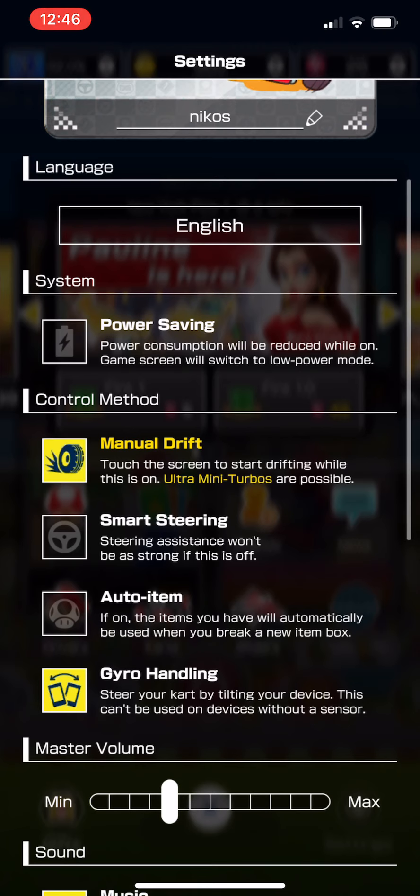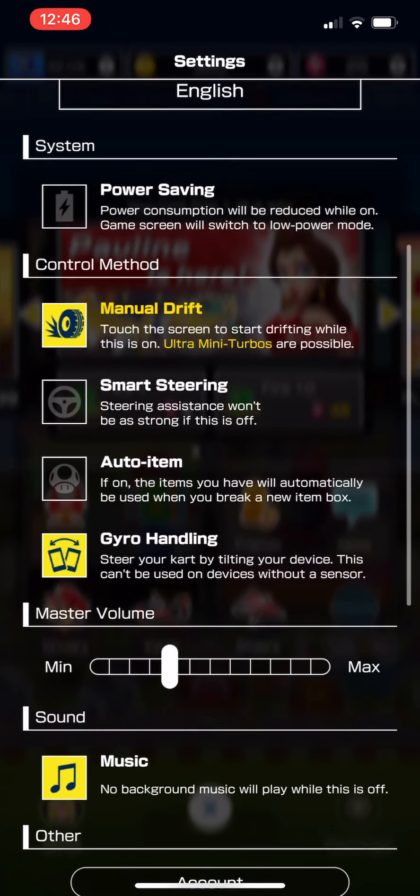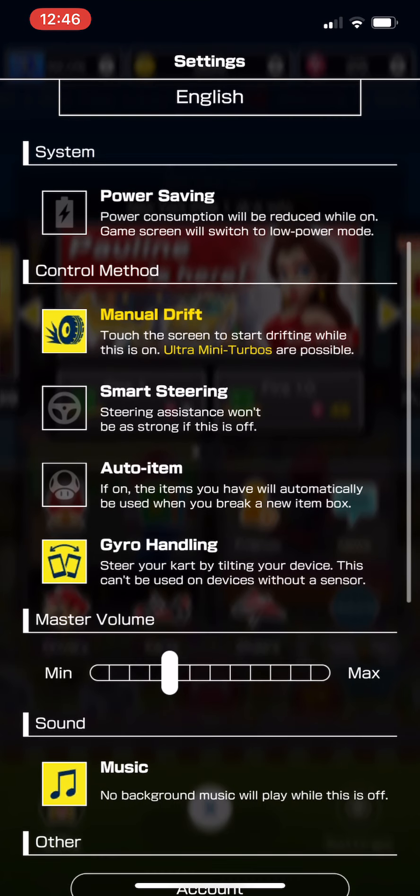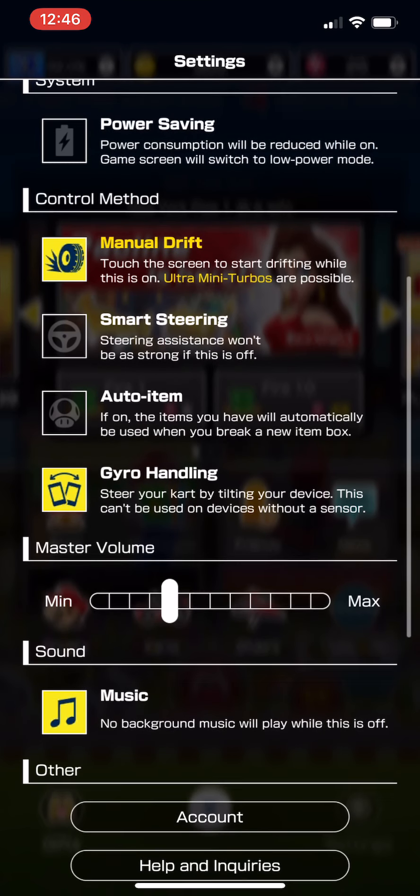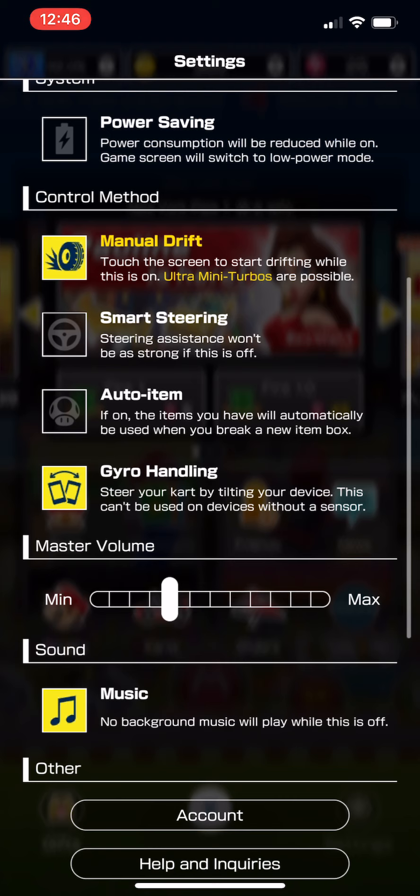So you want to enable manual drift. The second thing you want to do is disable smart steering — that's on by default, just like it is in Mario Kart 8 and Mario Kart 8 Deluxe. So go ahead and disable smart steering, otherwise there's going to be AI steering going on and it's going to mess you up. I disabled auto item — this is a personal preference. I don't want my items to be used automatically when I pick up a new box, because sometimes you want to hold on to an item. And now here's the key part of this video: enable gyro handling. And it kills me to say that because I'm not really a fan of gyro handling. But what this does in conjunction with manual drift is it allows you to turn the kart normally without drifting, and then with manual drift, you're able to drift the kart manually as well.